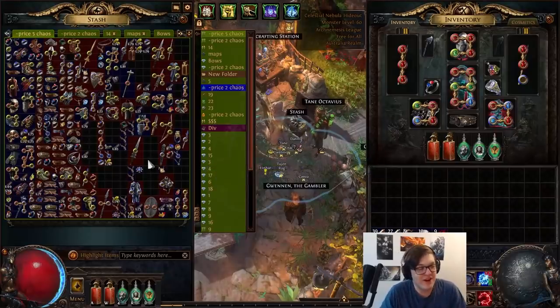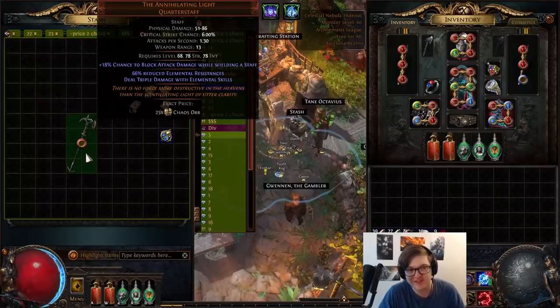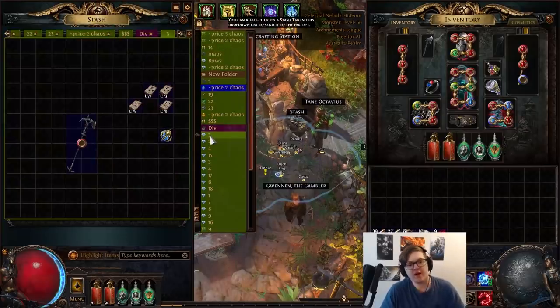The items are very cheap. I got the Staff off of the Searing Exarch, which I have listed for 25C but no one wants, and I dropped the Boots off of the Eater of Worlds. They also have the potential to drop their respective jewels — the Forbidden Flame and the Forbidden Flesh. I can confirm these are an individual drop separate from their uniques, exactly like Watcher's Eyes: you drop the unique, and then there's a separate roll for the jewel.